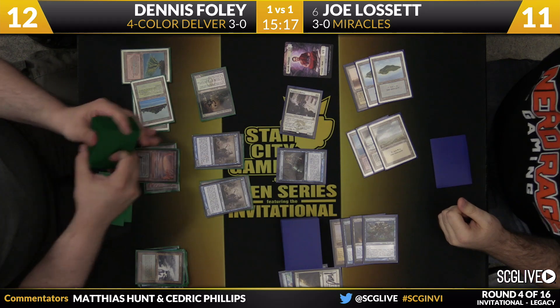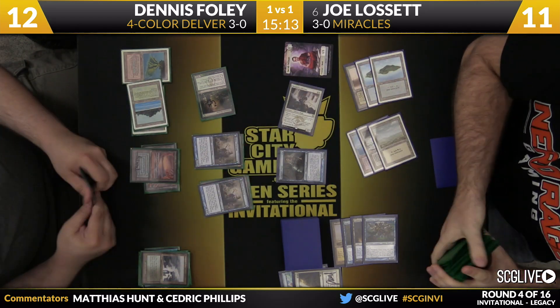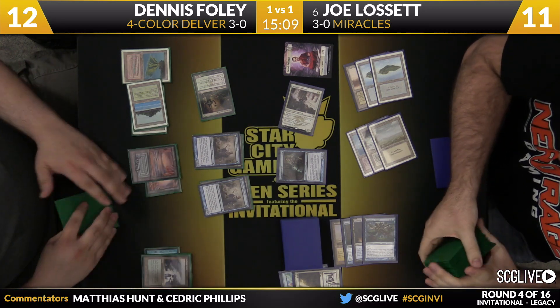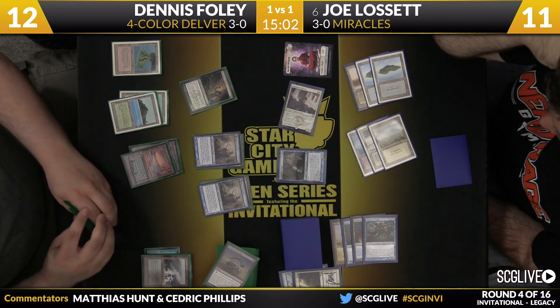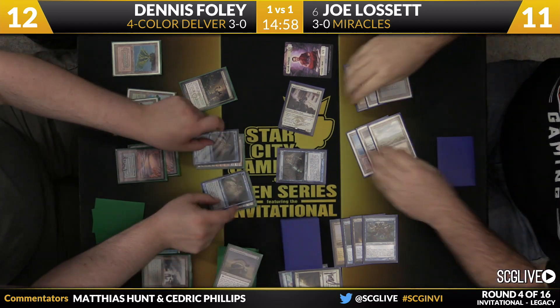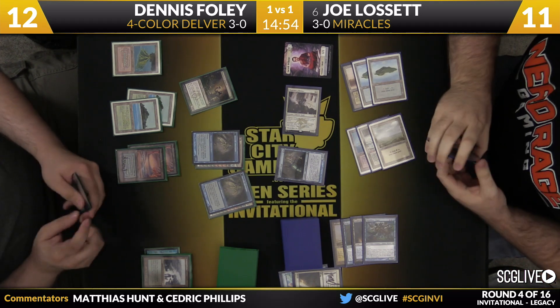Keep in mind — if these Delvers ever decide to flip, Joe could be put as low as 3 this turn. They become 3-power creatures. 11 minus 6 is 5, and Deathrite Shaman activation puts you down to 3. Dennis does have Lightning Bolts in his main deck — there is a chance Joe just doesn't untap. Surgical Extraction — that will flip him. Surgical is actually a pretty good draw. It looks like he removed Terminus from the graveyard.